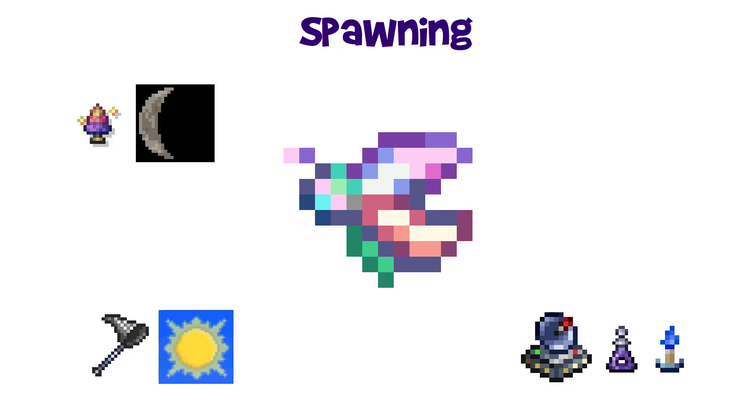If she was damaged at all during the night, she will not drop the Terra Prisma — all damage must be inflicted during the day only if you want that weapon. The Prismatic Lacewing will show up on the Lifeform Analyzer and its derivatives, which can be very helpful for locating one. Battle Potions and Water Candles can also help increase spawn rates. You can fight her any time after defeating Plantera; you don't have to fight her immediately.